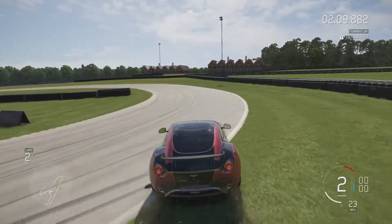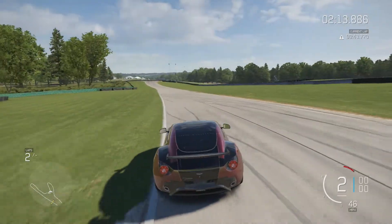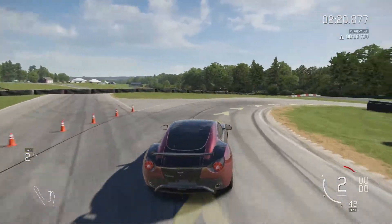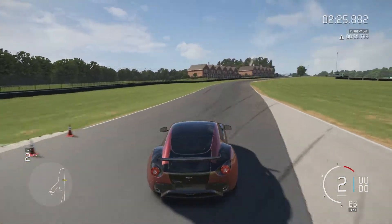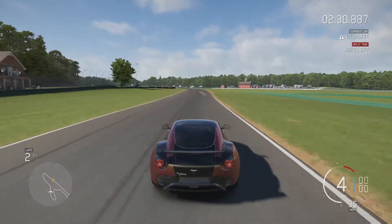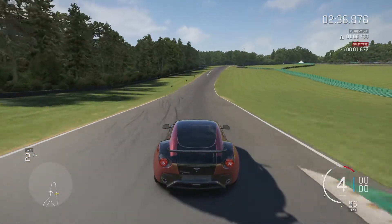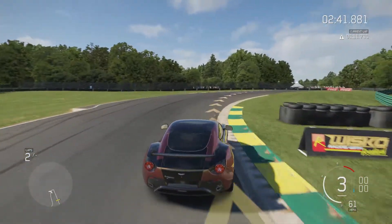So unlike the Alfa I used last time, this one is a little tricky. Too much throttle at the wrong moment and it's spin time. So this first flying lap is a goner. Let's see what the second one brings us. And like I said last time, if you would like me to drive any particular car in A class, just let me know in the comments below.